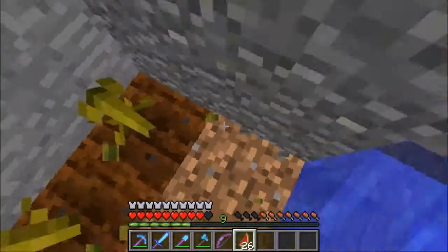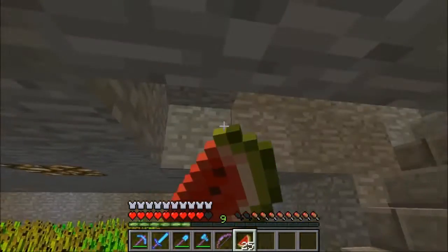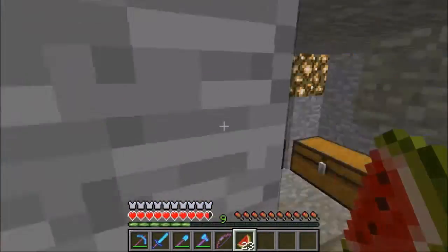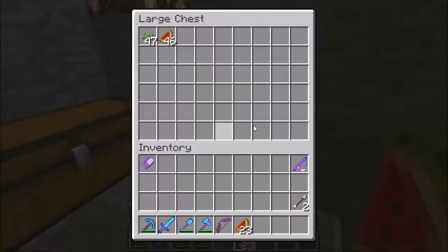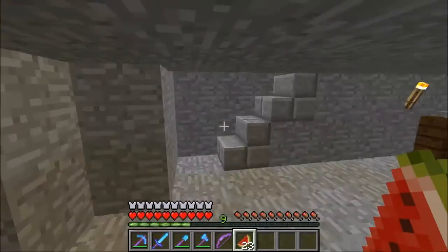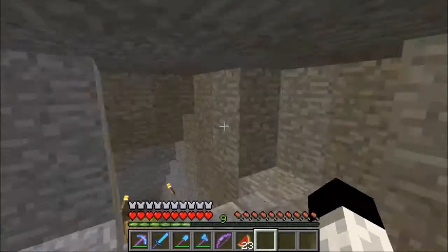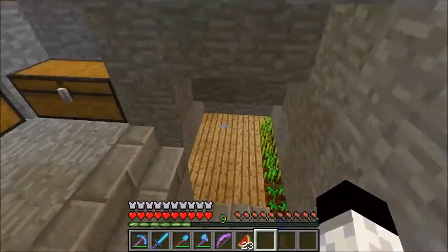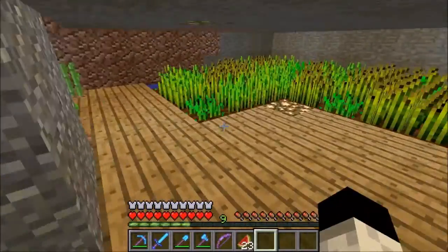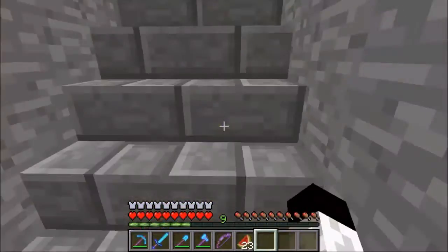We've got a couple more rooms actually. The farm here is going to be a little annoying. Basically it's just storing all the seeds and stuff — that's after one harvest of each. This is what I got from the second harvest. I didn't really collect the wheat. I'll be putting potatoes and carrots — from here to that corner I was going to go with carrots, and from the other corner I was going to go with potatoes, but I just don't have enough carrots and potatoes at the moment.